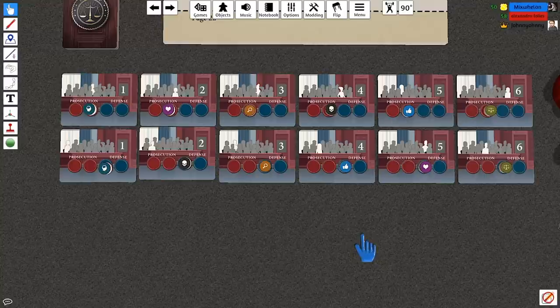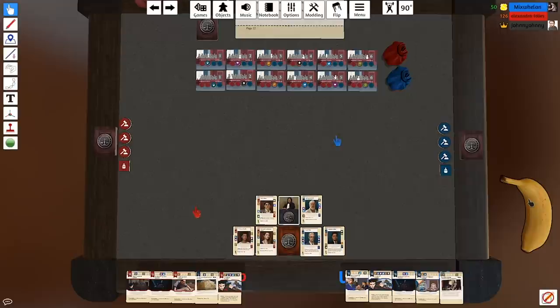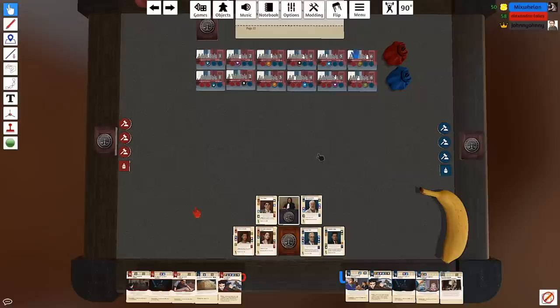Each juror has a value indicating how difficult they are to sway. We're going to be trying to sway them through the use of witnesses, which make up the rounds of play. We've already done some drafting so we've got a deck and a handful of cards. We have base cards we start with — I'm the defendant so I have my defendant deck — plus specific cards to the case we're playing. Tonight's case is the stolen/forged art case: Henry Antonius is accused of stealing and forging art.